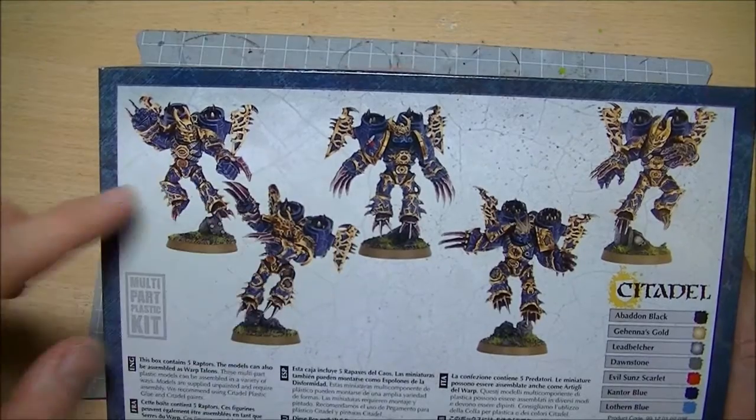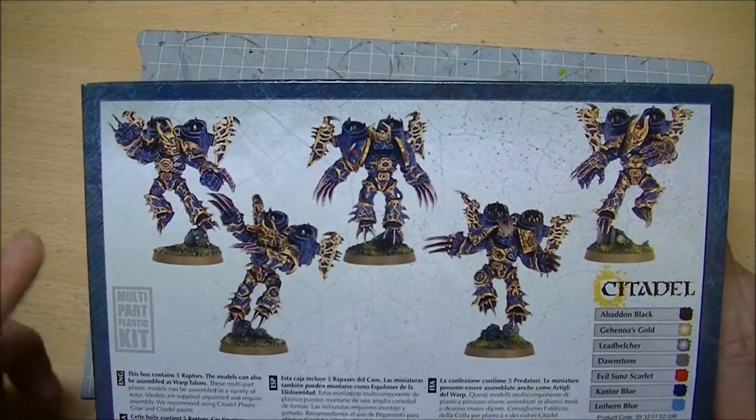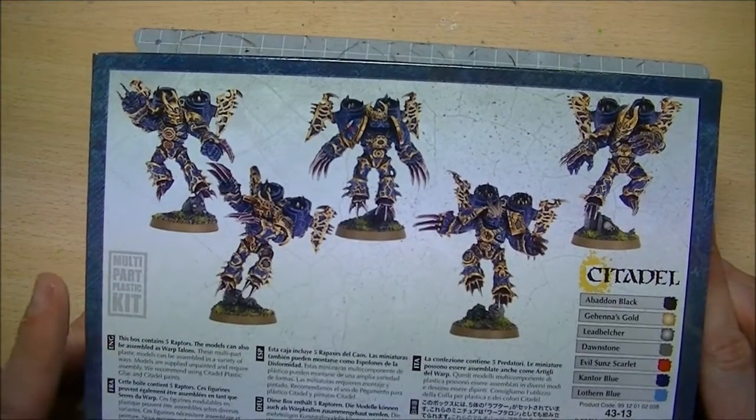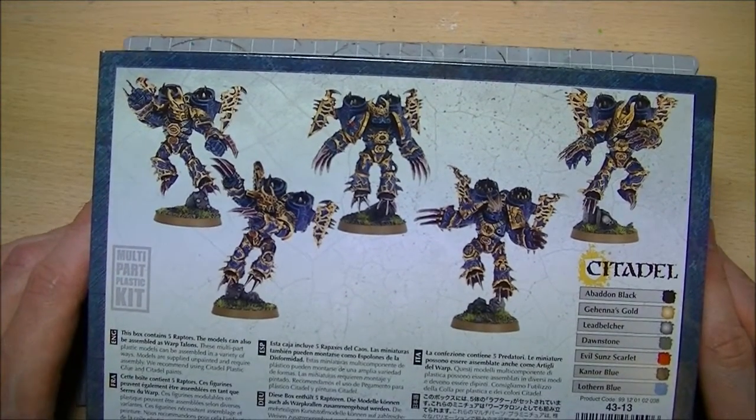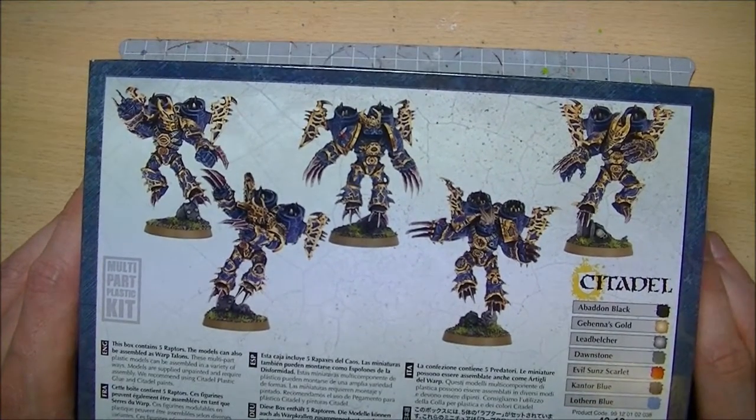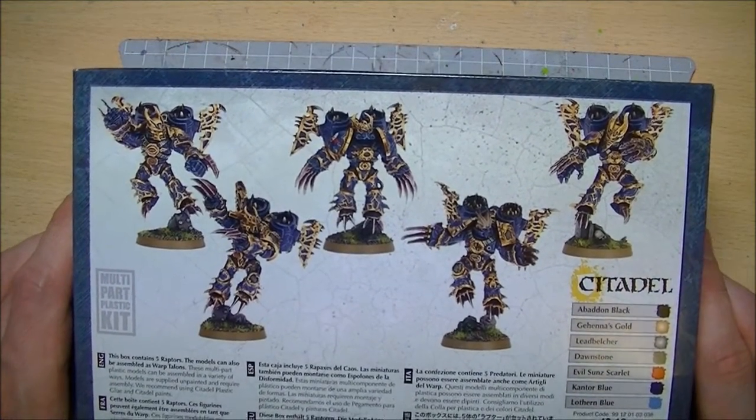Not only do they have their Dual Lightning Claws, they arrive via Deep Strike — they teleport in — and any enemy units within six inches of them have to take a test for blindness. They have to take an initiative test; if they fail that, their Weapon Skill and Ballistic Skill drop to 1. Pretty badass.